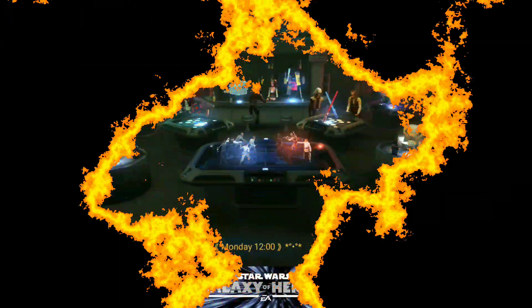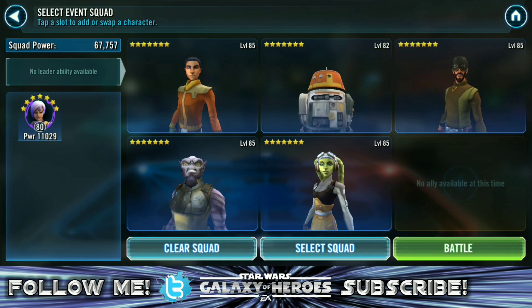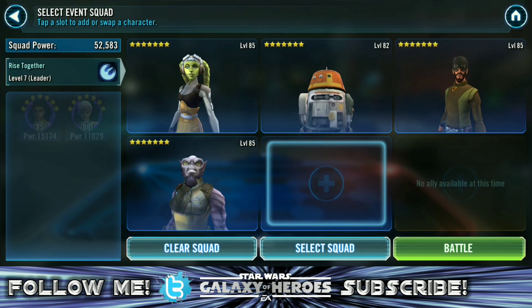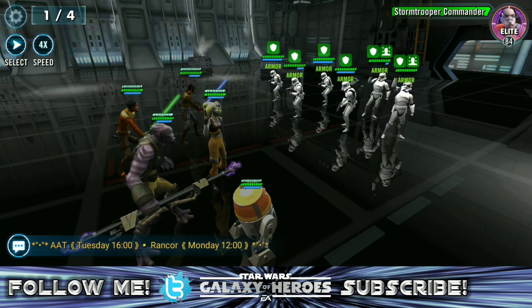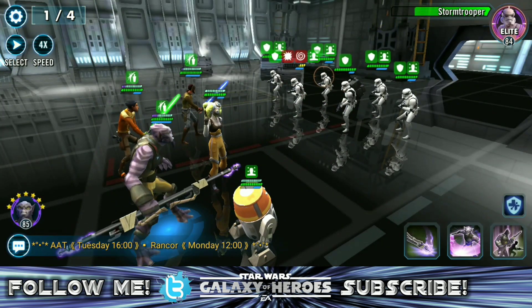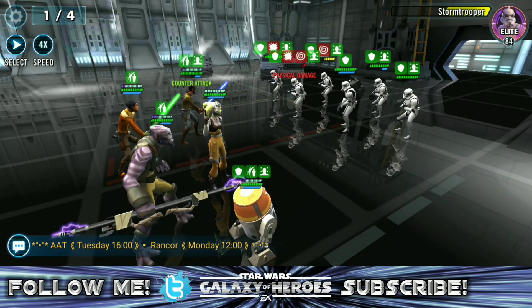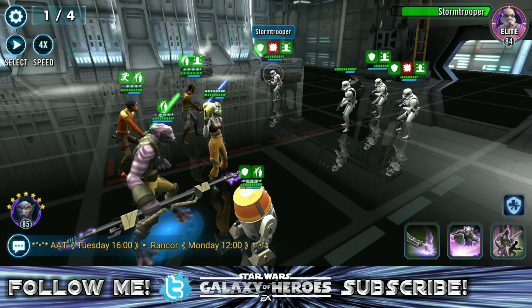A lot of people will say you need this, you need that, you need one thing or the other. I can tell you right now that there are two main things you are going to need in order to get Thrawn to 7 stars. One of those is 7-star Hera. You've got to have Hera as part of your squad. Without Hera, you're going to need some obscene mods and gear on the rest of your Phoenix, because you're not going to get the main synergy from having Hera as the leader. Basically, none of their uniques are going to be shared and you're going to be operating on very, very thin ice. I don't know if there's really any way to get 7-star Thrawn without Hera.